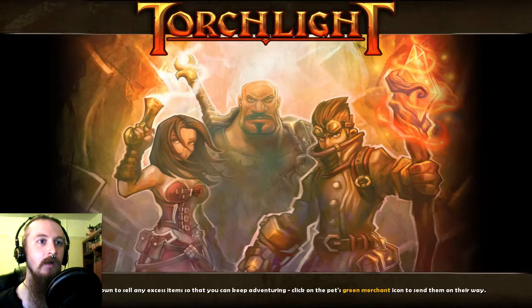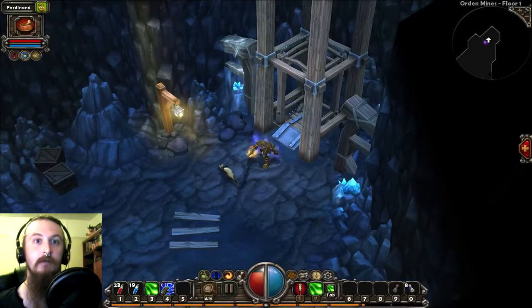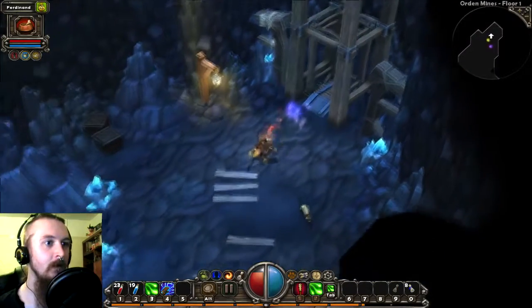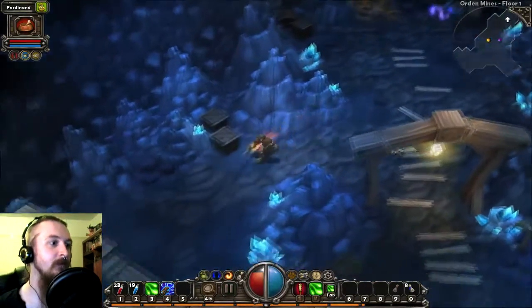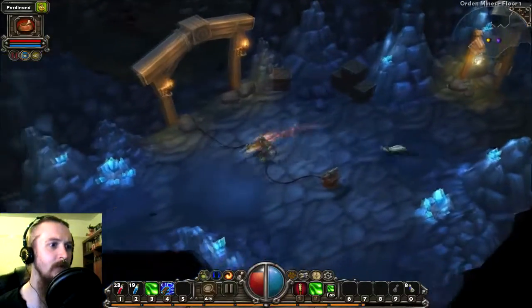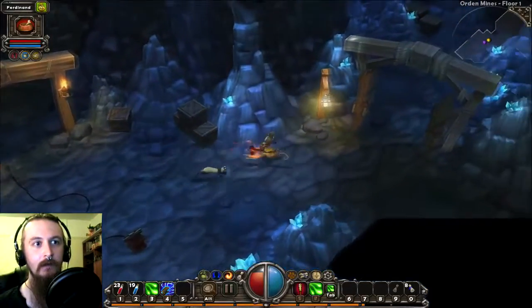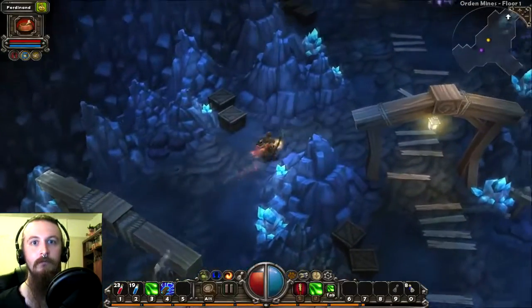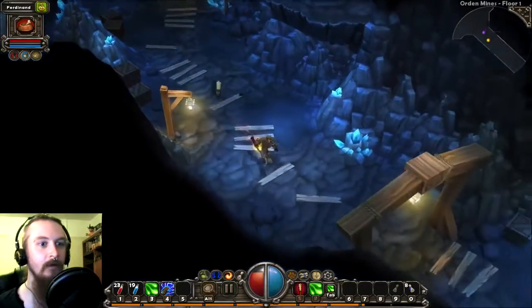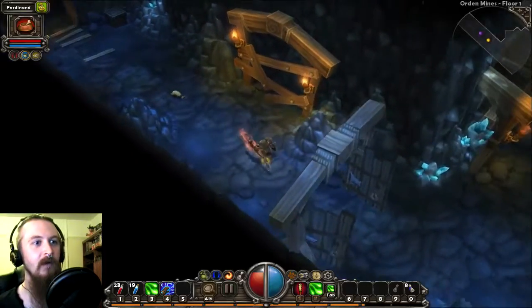One thing I found out is that these maps are randomly generated each time you load. If you look closely at this layout of the mines, you'll see they are a different configuration to how they were in episode one, which is rather fun. I like it when games mix things up a bit so you never quite get the exact same playthrough.